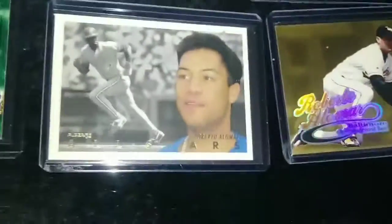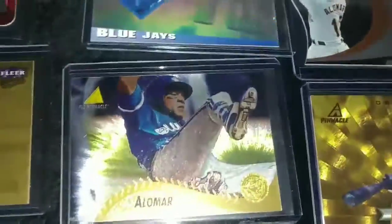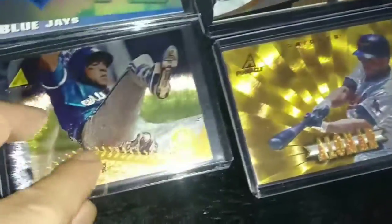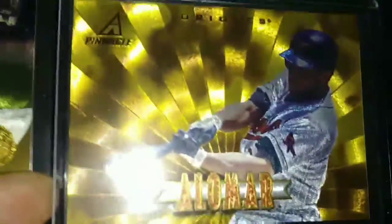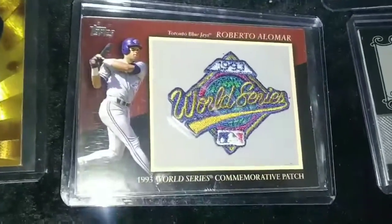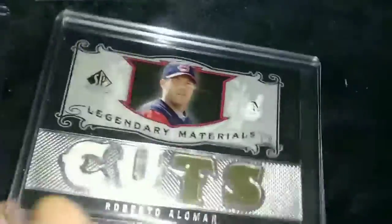Diamond Collection All-Star. I love this Pinnacle Museum Collection here. There's the Museum Collection, there's the gold. I love that one. The commemorative 1993 World Series patch — and the only double jersey, cuts to 125. Sorry — no autos of him.